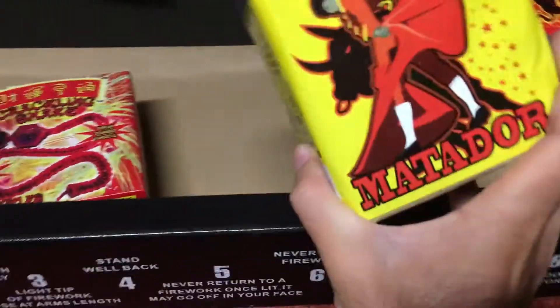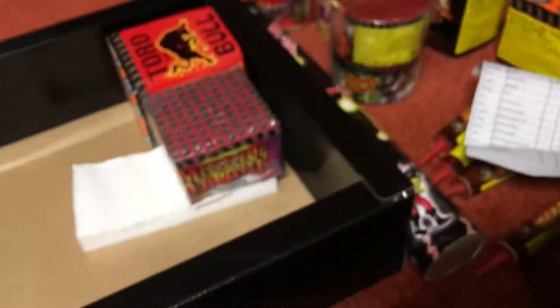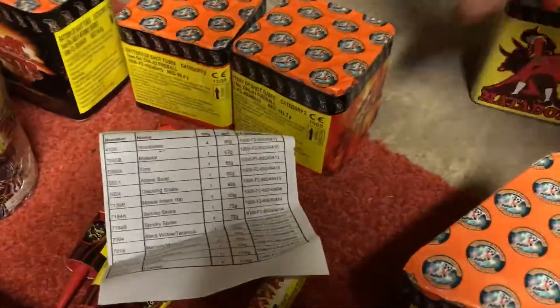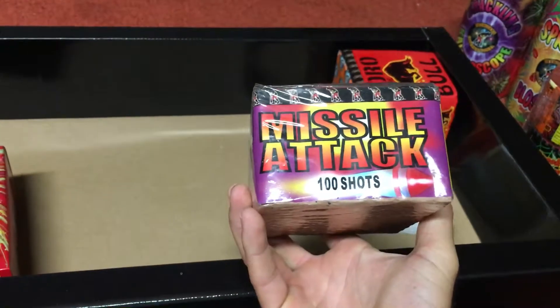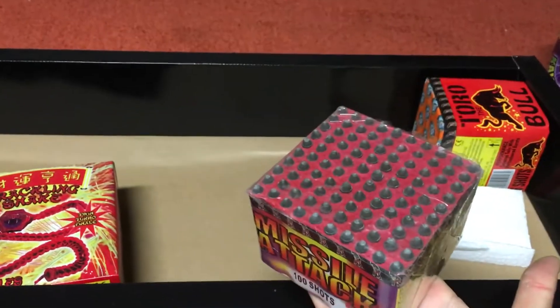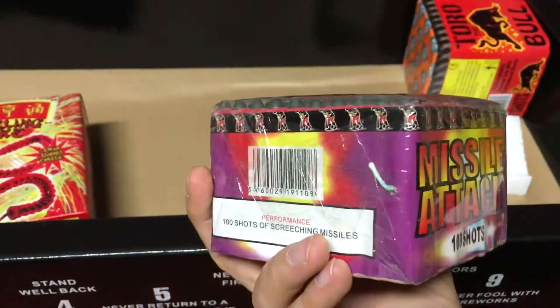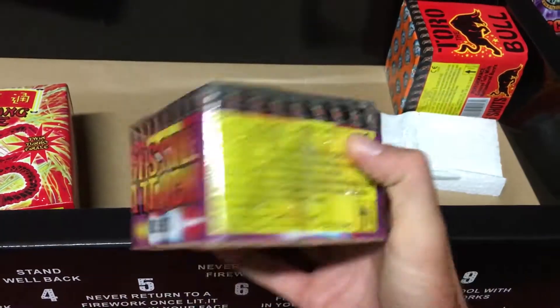El Matador has coloured tails with multi-coloured bursts, 16 shots, and 84.6 grams of powder. It's worth noting that size isn't everything — we'll cover this in the firework info video, but it's about the amount of powder inside, not the size or shot count. We've also got Missile Attack — a 100-shot Saturn missile battery with screaming tails. These are always a bit of fun and come nicely packed with plastic pencil-cap lids.